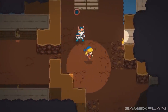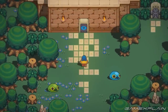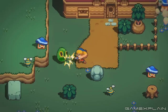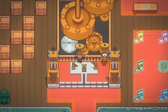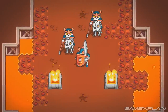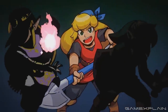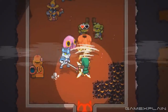The reveal of Cadence of Hyrule is something that nobody could have ever predicted. After all, this is the developer of Crypt of the Necrodancer doing their own unique take on the Legend of Zelda franchise. But how much of Zelda is in Cadence of Hyrule? The developers have stated that they see this as both a Necrodancer game and a Zelda game. So what enemies, items, and characters are there to see? We took a look at the reveal trailer to discover what we could find, and there's more here than you might expect. So let's jump right into it.